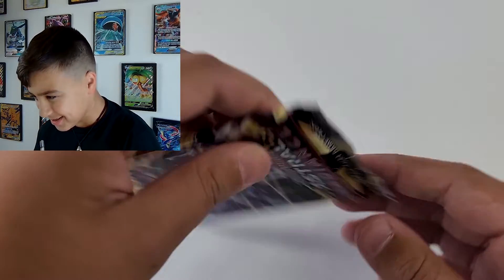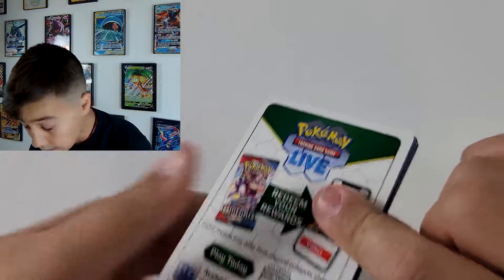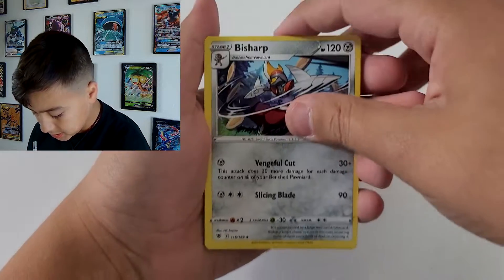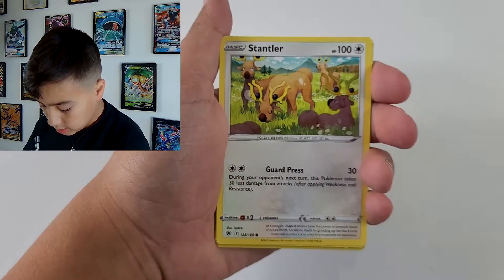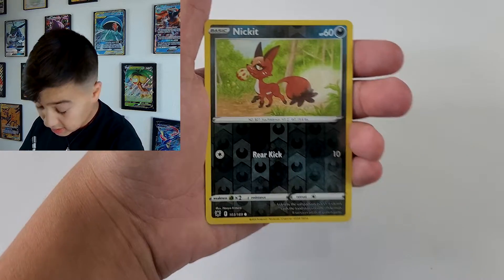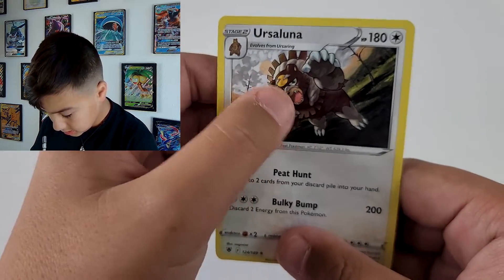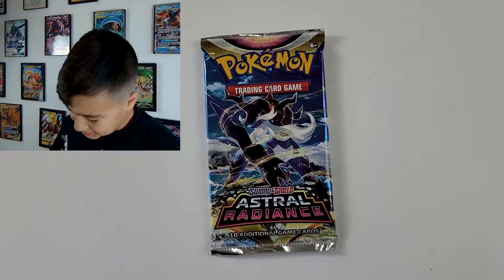Psychic Energy. Bit sharp. Stantler. Quagsire, Scyther. Snoggopee. That's not in Trainer Gallery. That's a card with boots. And then an Ursaluna, which is a card. And another Astral Radiance pack. Ka-chow.